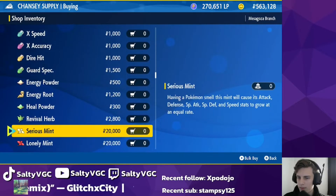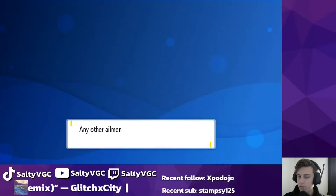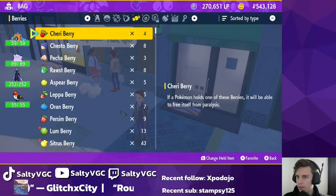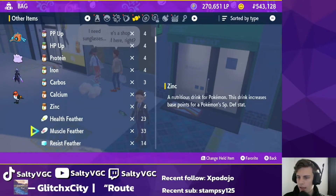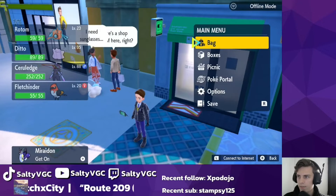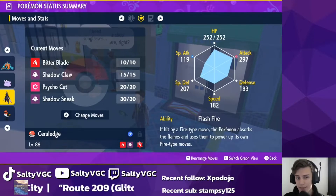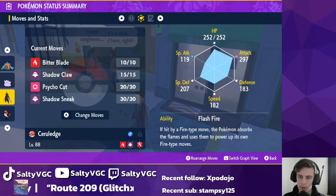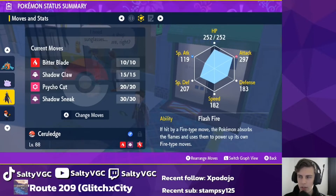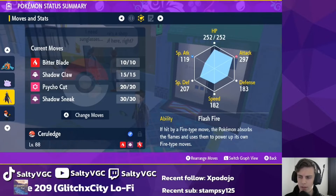So we buy an Adamant Mint. Don't overdose on your mints, guys. Then what you want to do is go to your bag, go to the general items, and then you have your feathers and your mints. So we want to use this on Ceruledge — this affects his stats. I believe it was 242 before, and now it is 297. So it increases it by 10%, which doesn't sound like a lot, but it really does have a big impact on your Pokemon's stats. This is 10% before the effects of EVs, I believe — or it could just be base stat total. I'm not too sure, but I will leave a note in the description to clarify how much it does actually increase.